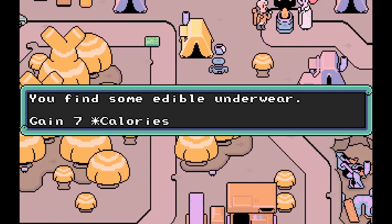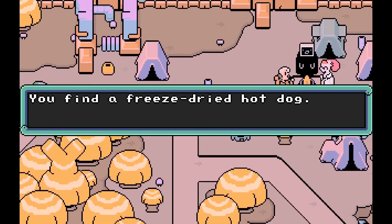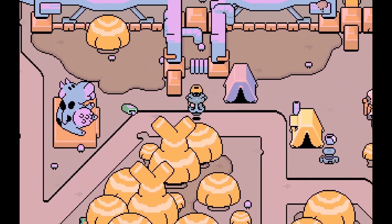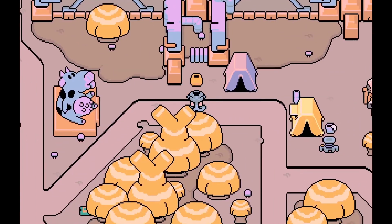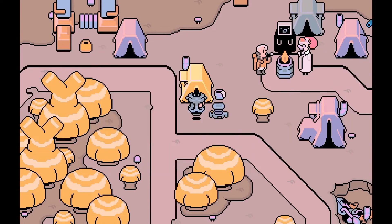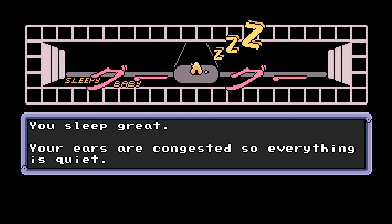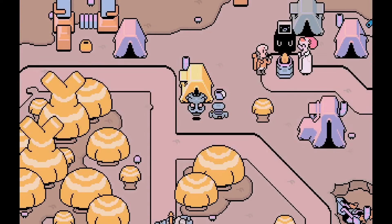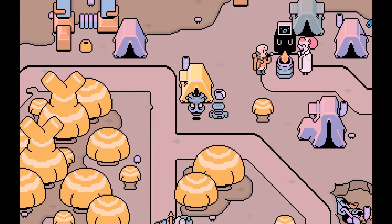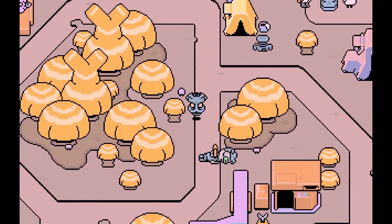With the randomized events, randomized placement of items, food, and so forth, and the constant pressure of the energy limit each day brings, it can make each day play out a little differently, even once you've settled into an overall general routine with your character. You can actually finish the game in just over an hour, although there are several different ways to do so. If you want to try out a few different character types, moralities, and so forth, you certainly can, either in one playthrough or using different playthroughs.